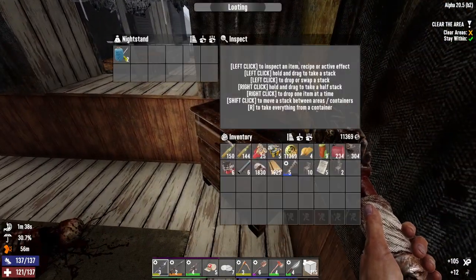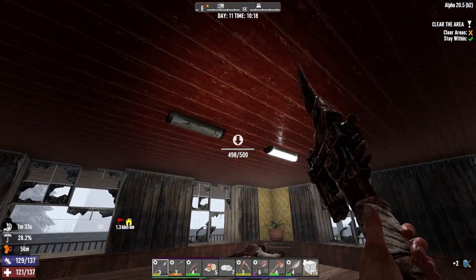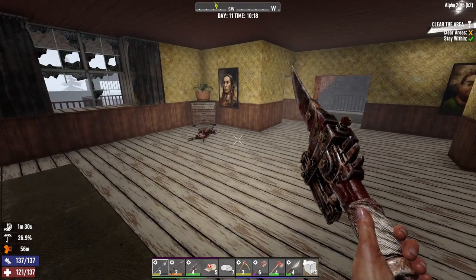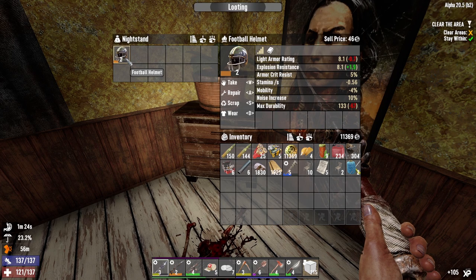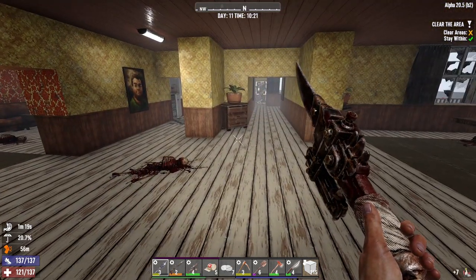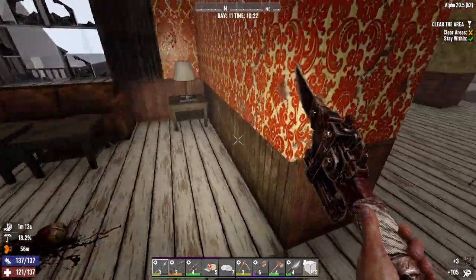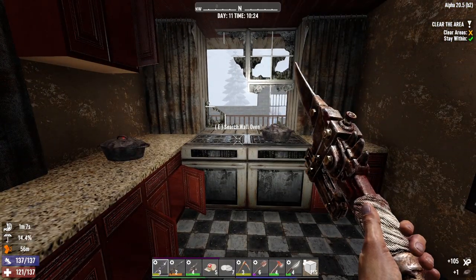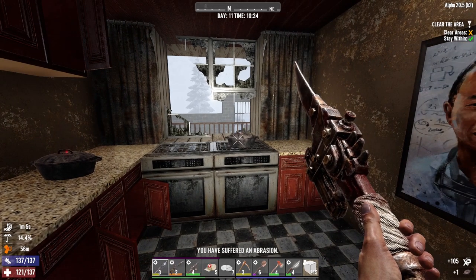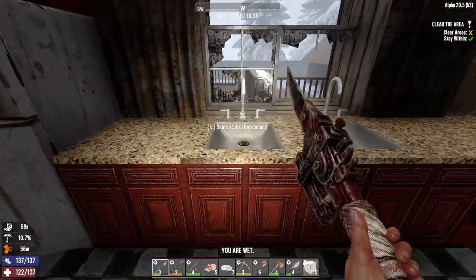Oh, those are bombs — stay the hell away from them. I bet that ceiling falls out if I go up to the next floor. Is that better than what I got? I'll scrap it. It's kind of better because I can hold two things in there. These are all bombs — well, not all bombs. That's just a regular cookbook. That one is a bomb because I can't pick it up.